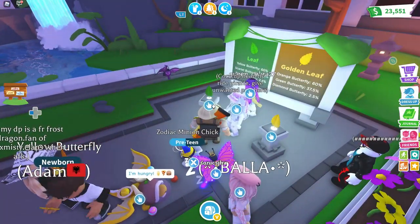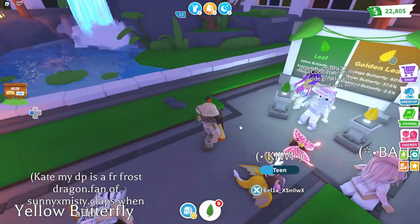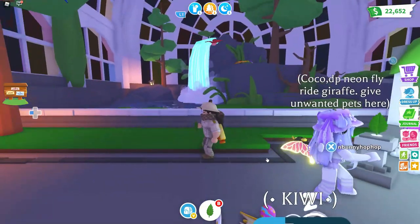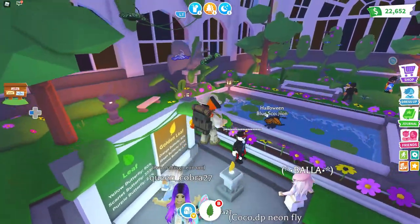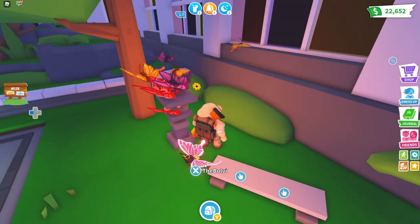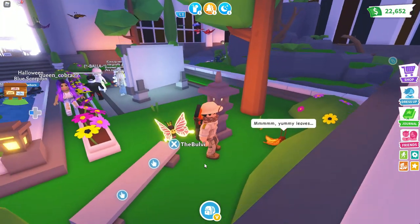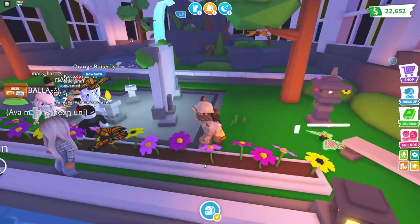Let's start off with one of these — buy a leaf for $8.99. We've got a chance to get a yellow, scarlet, or purple butterfly. I'm just gonna toss one right here. You need to get closer to the butterfly to use it, so let's go right here and toss one. All the butterflies are flying around over there — and we got a yellow butterfly! That's actually pretty cool.